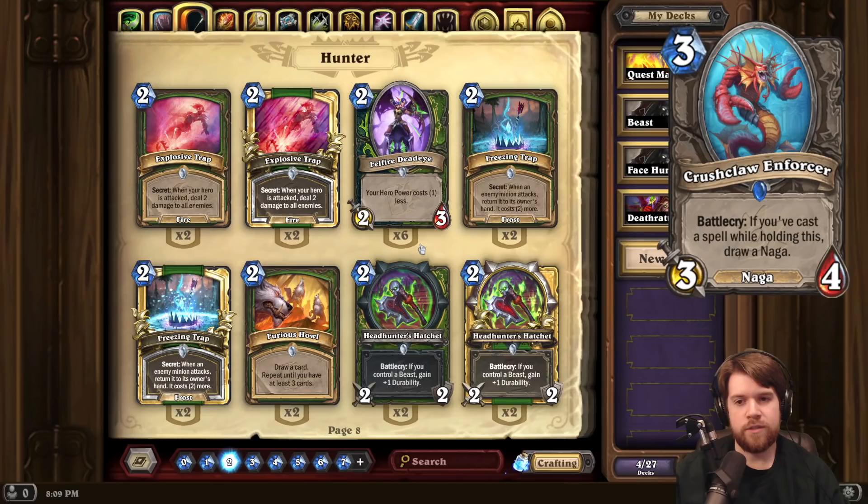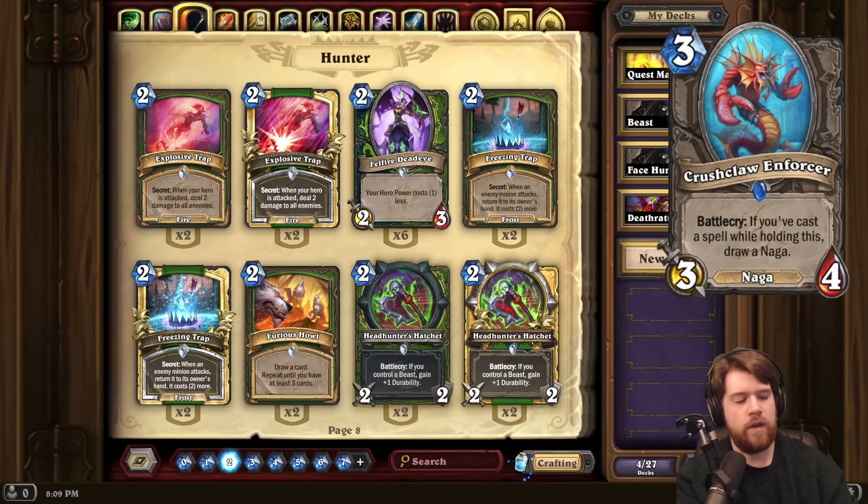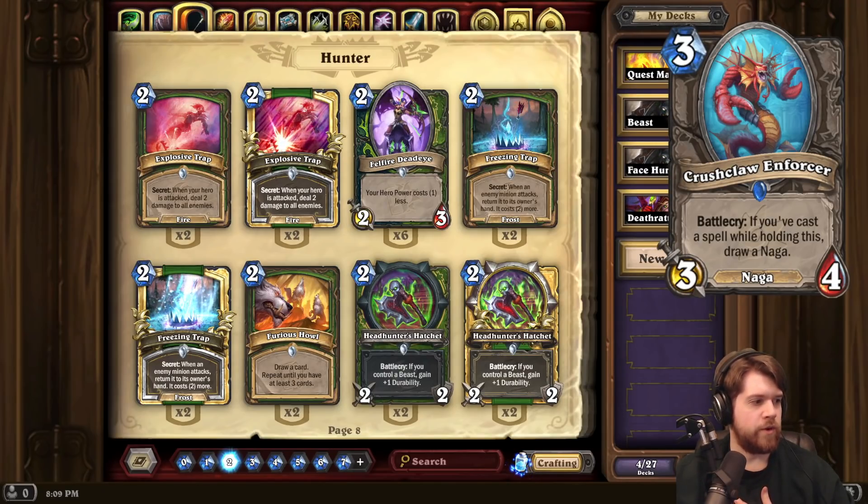Bad top deck, of course. But powerful effect. And we have seen some really powerful Naga minions — I know the Druid Legendary, Hedra the Heretic, is a Naga. And there are a couple other pretty good ones. The Hunter Legendary we just looked at is also a Naga. So those are powerful Naga minions that you might specifically want to search for. Or if you're just playing a general Naga deck, 3-mana 3-4 draw card is pretty good.